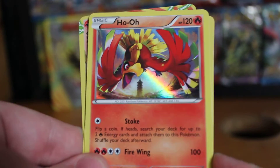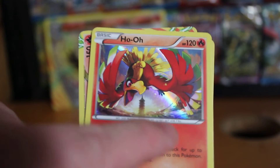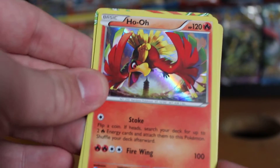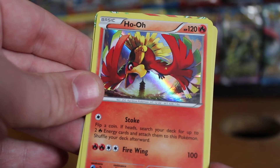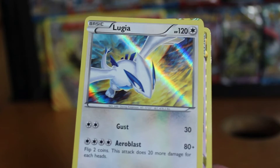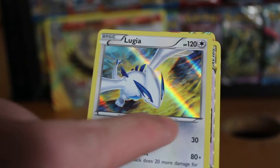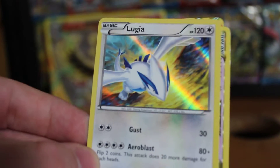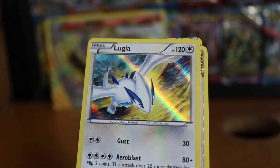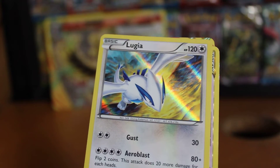First we have the Ho-Oh hollow. This is really nice — it's got a really nice hollow foil. You can see the tower in the background, and it has Stork and Fire Wing for 100 damage. Next we have another hollow — Lugia. Really nice hollow again with a nice shine to it. This has got Gust for 30 damage and Aeroblast for 80 plus, with 120 HP, same as the Ho-Oh.